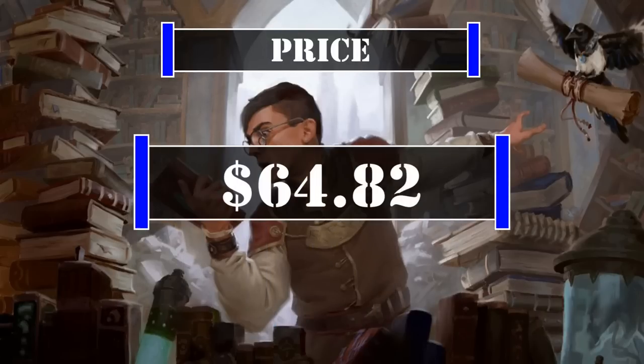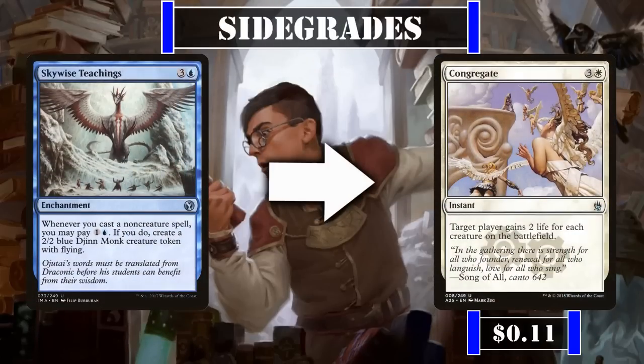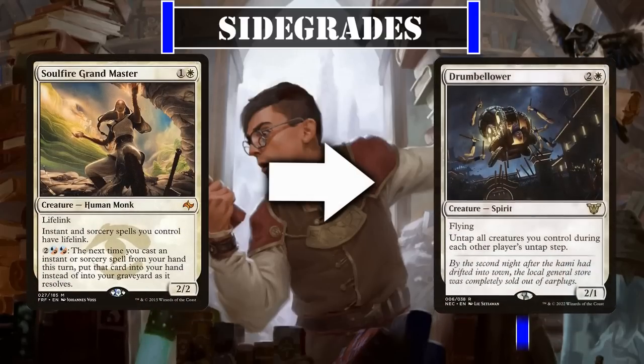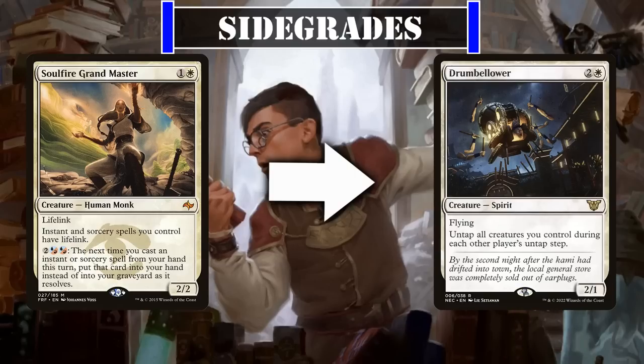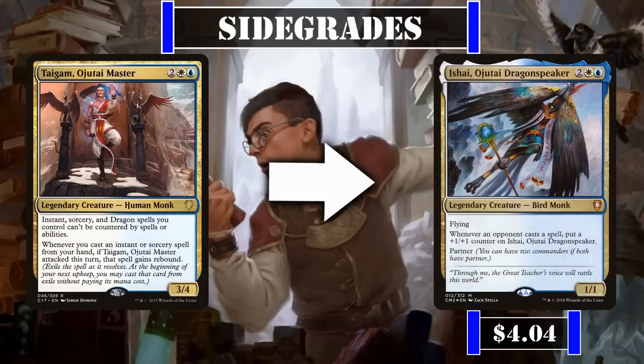Currently, this deck is valued at $64.82, not counting the price of basic lands or shipping. This price was calculated by using the cheapest listed marketplace price on TCG Player at the time of this recording. For side grades, we can replace Skywise Teachings with Congregate if we favor a potentially huge amount of life gain to enable alpha strikes over gradually building up our board. Soulfire Grandmaster can be replaced with Drumbellower if we're willing to cut a tribe member for an additional way to untap our remaining tribe members each turn. And Tygum Ojatai Master can be swapped for Shy Ojatai Dragon Speaker if we want another evasive body that can quickly grow into a massive threat over generating additional value from our spells.